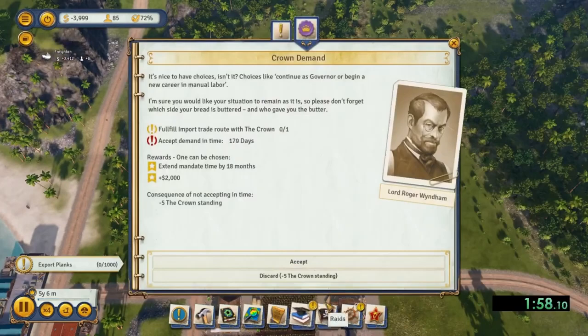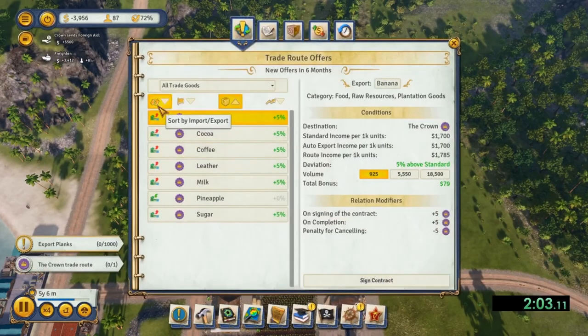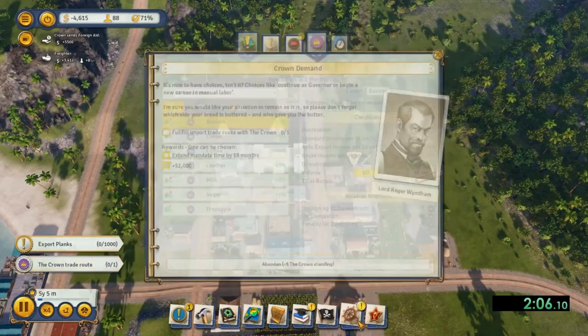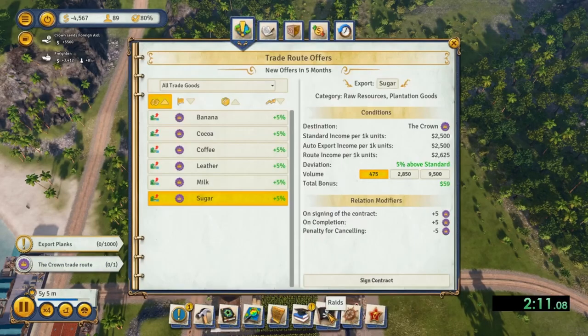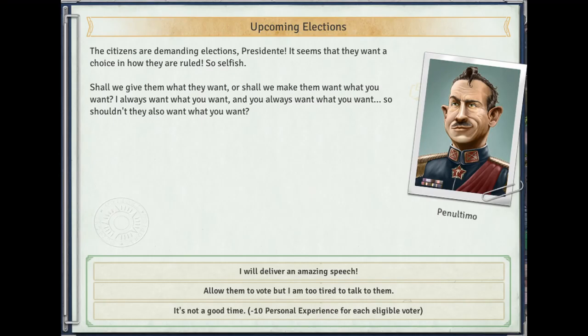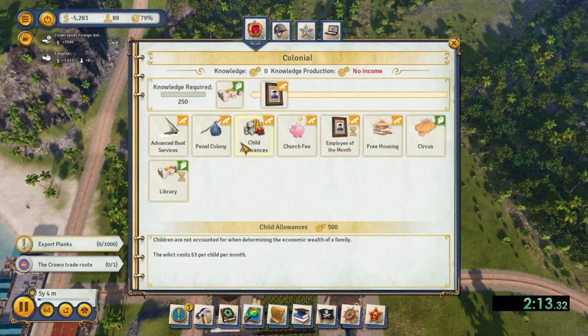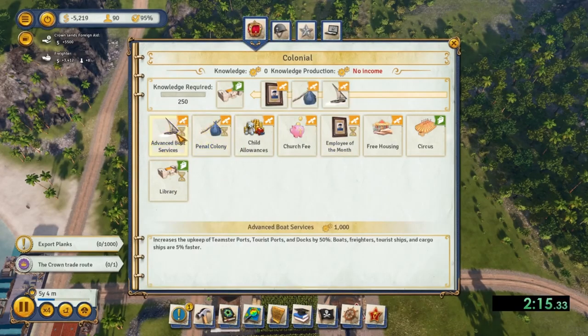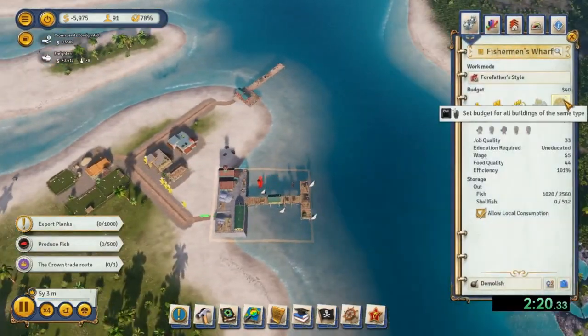So to get started, let's briefly cover what is an election and how often do they or could they occur? Elections occur every 10 in-game years, and you are given a prompt a couple years before the actual election date. You can also trigger an early election by enacting the Early Election Edict, which will hold an election 12 months after enacting. Additionally, an early election can be triggered if you fail to complete the conservative faction's ultimatum demand on time.